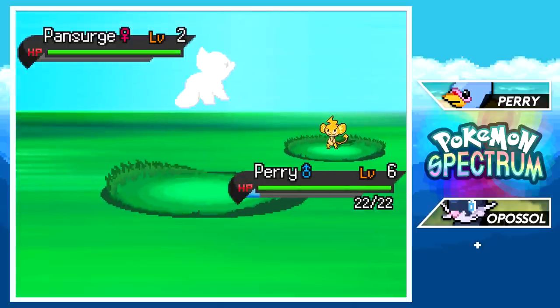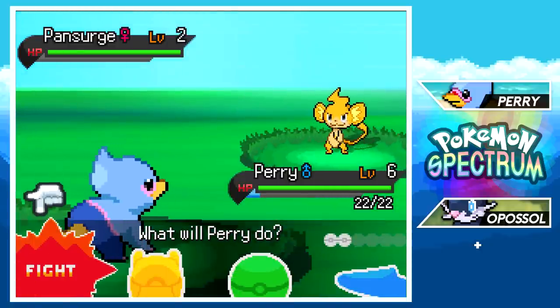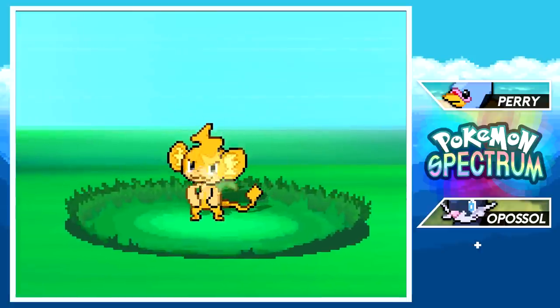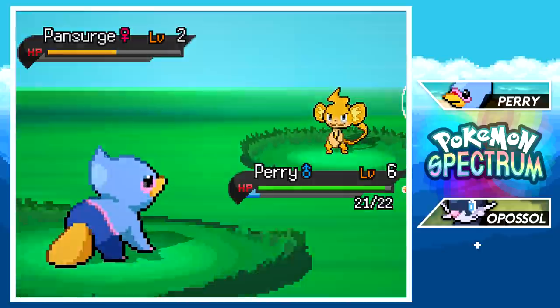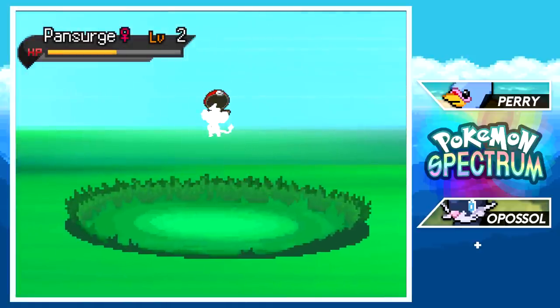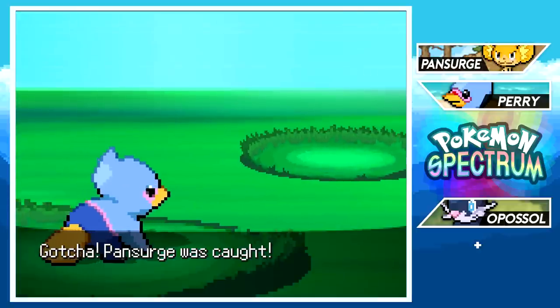Just when I was about to give up — there it is! Pan Surge! Holy moly, a little more surprising than I expected — Super Saiyan Pansear essentially — an electric type elemental monkey. This isn't a real Pokémon in the main games but in this fan game it's real and it looks awesome. I'm definitely catching this, especially since we have the water starter and it'd be good against other water Pokémon.